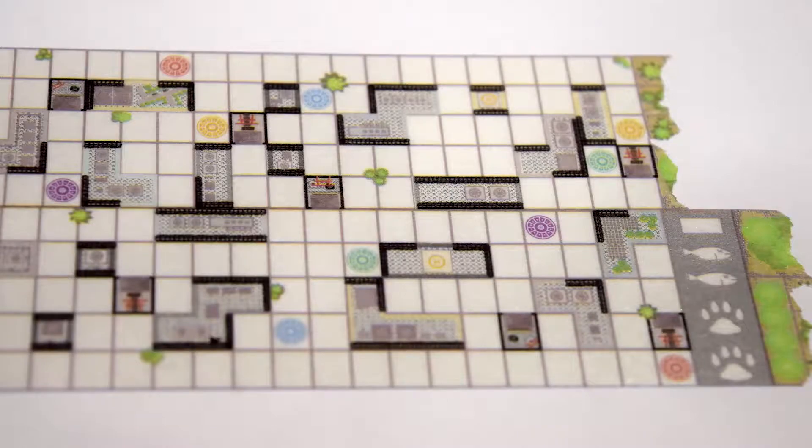Yeah, so you play on a roll of washi tape. The cool thing is you can just bring it around with you — it's portable, it's a roll of tape. And then you make a modular board because it's on a grid, like a top-down view of the city.